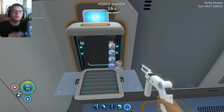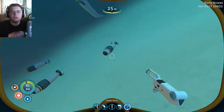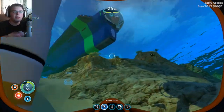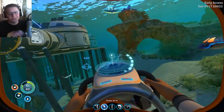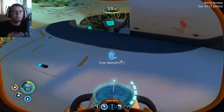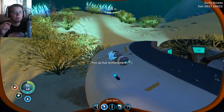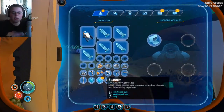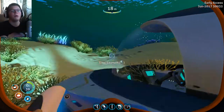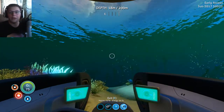Here you'll see the Seamoth torpedo system getting made, which is kind of cool. The funny thing about these torpedoes is they're heavy on inventory space — I actually had to drop them to have enough room for the materials to make them. Those MK3 pressure modules we're going to make a little bit later are going to make the Seamoth go to 900 and the Prawn Suit to 1700 depth. Fun fact: the Prawn Suit is the thing that can go deepest in the game, even deeper than the Cyclops. That's going to be vital to reach the deep alien precursor bases.